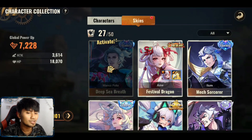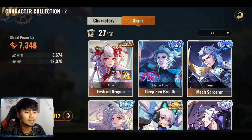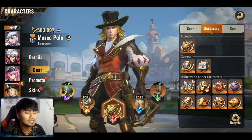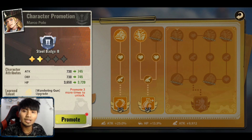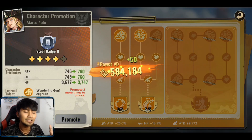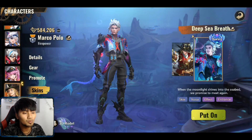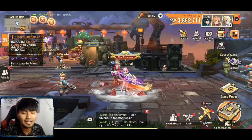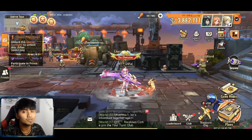Buat yang nanya-nanya gameplay dari Ilum, nanti aku akan tunjukkan di bagian Fantastic Geometric. Untuk yang tanya ACC mana yang lebih bagus, kataku lebih bagus yang topi — nanti aku akan bandingkan dua aksesoris untuk Marco Polo. Kita akan lihat perbandingan damage-nya dengan senjata yang sama, tipe rare, biar adil. Mungkin hanya perbedaan di bagian aksesoris.